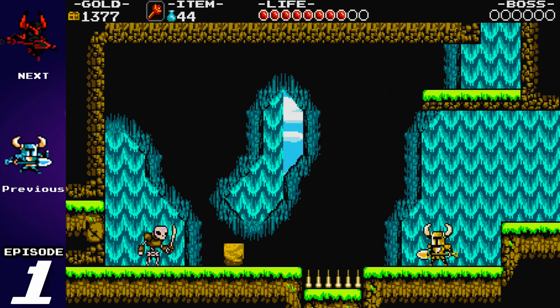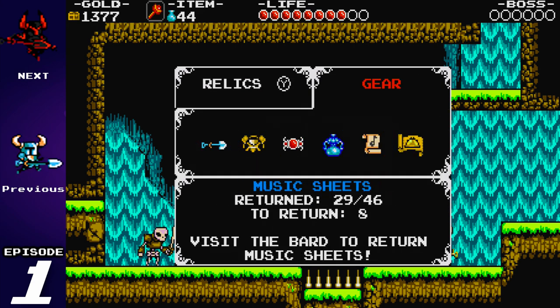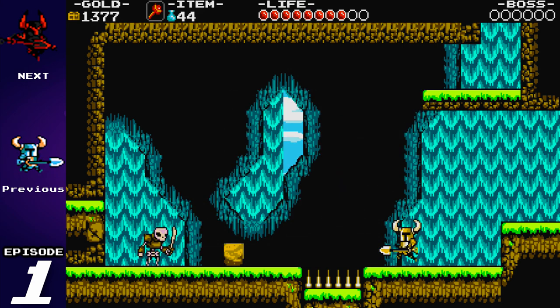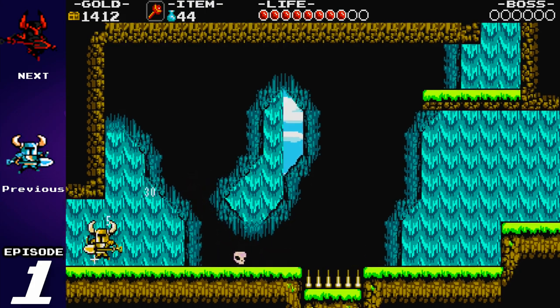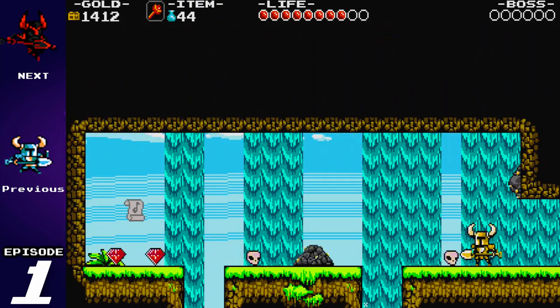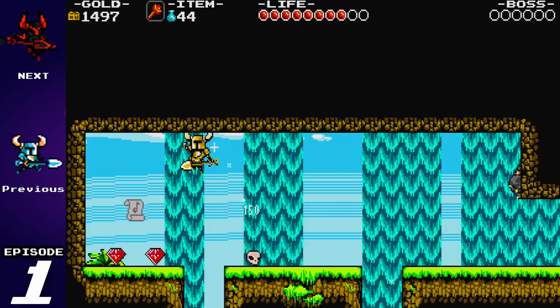I wonder if this New Game Plus mode includes all the musical notes that I found. Let's take a look — this is a hidden wall right here. And it is. Okay, so it does include the hidden notes. That's good — that means I won't have to go collecting all of them.